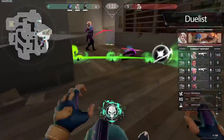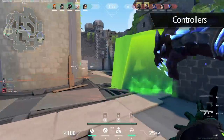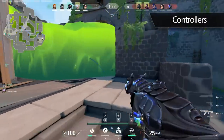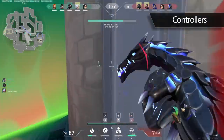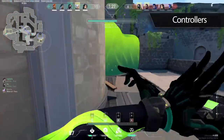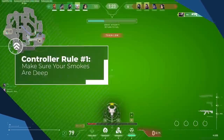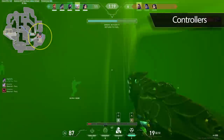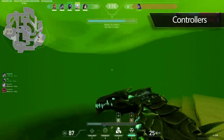With duelists out of the way, that brings us to our next role: controllers. Controllers have arguably the most important job on the team, and when played correctly can have a huge impact on the outcome of a game. The first rule is to make sure that your smokes are deep enough. Smoking deeper into choke points gives the enemy team less free space, ensuring that they don't creep up on you or your teammates and explode out of the smoke catching you off guard.